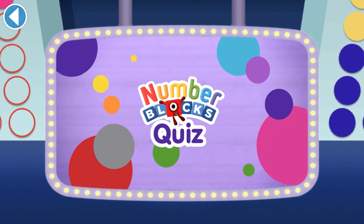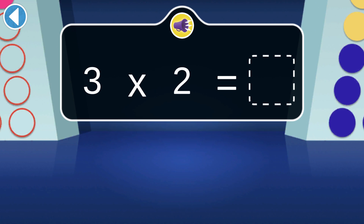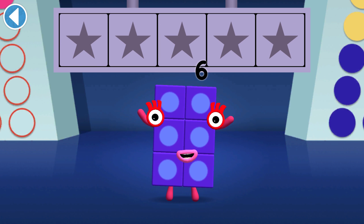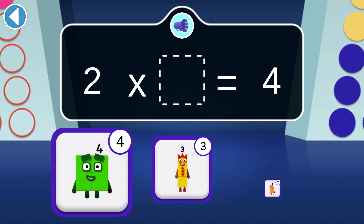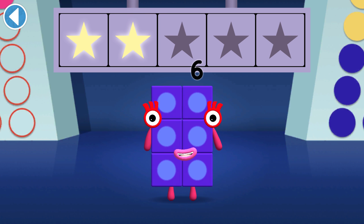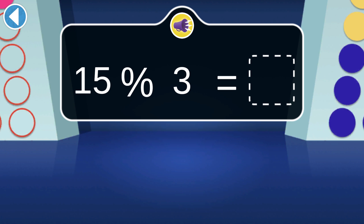Number Blocks Quiz! Which Number Block is double three? Well done, you've won a super shiny star! How many twos make four? You won two super shiny stars! The Number Blocks need to find 15 gems shared equally — which bowls have the right number?